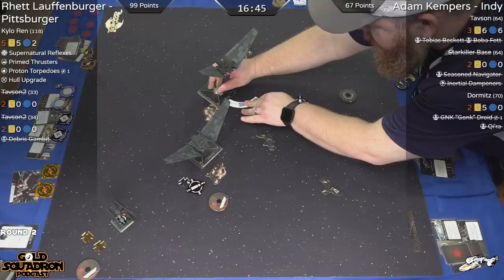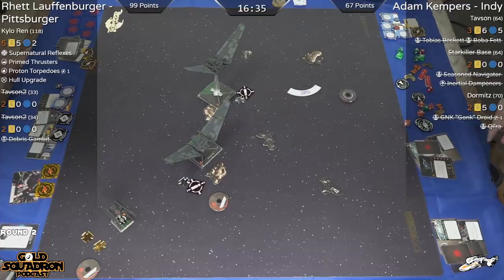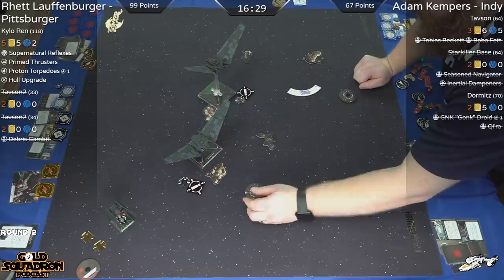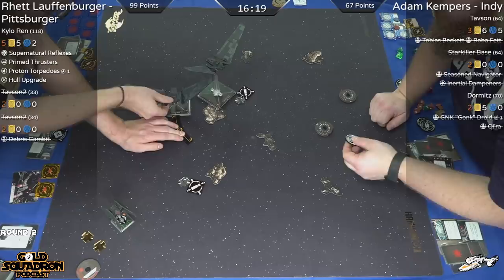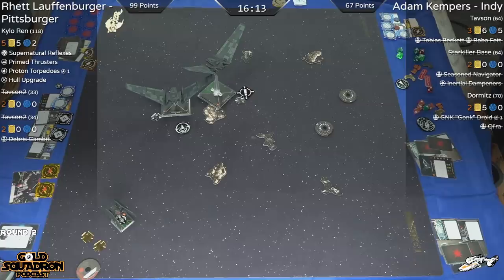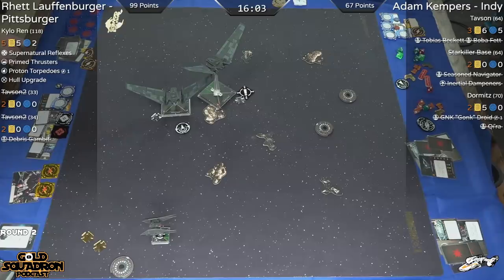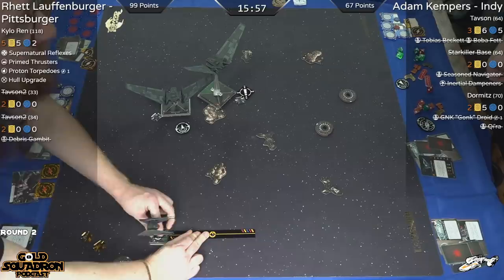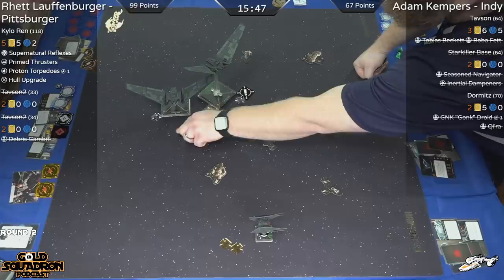I don't understand Adam's strategy here — maybe trying to be unpredictable since Kylo is going to position based on where he expects the Upsilons to be, and maybe Adam is just trying to be tricky. He's almost completely disengaging. Could Adam not be aware of the point situation? He has to know that one of his Upsilons is at half damage. He did do the fast maneuver, but he's still behind those Upsilons. Now he just stays in this corner, does donuts — just having fun doing maneuvers.